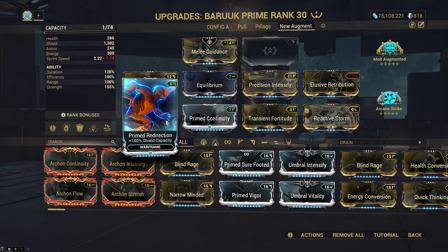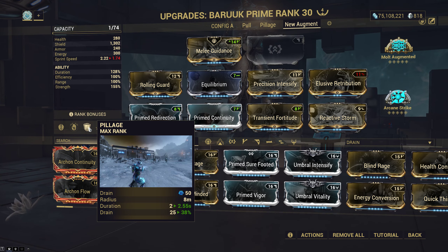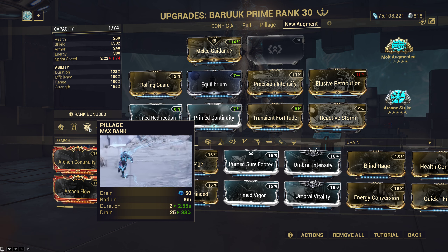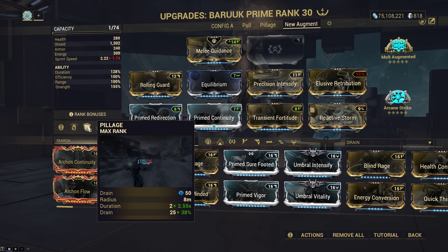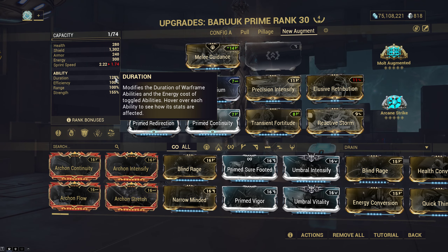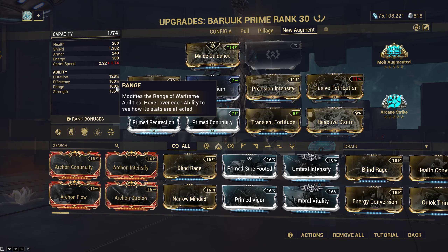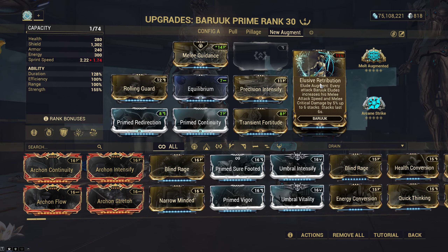You do not need this specific Baruuk build to play base Steel Path. This is a Baruuk intended for endurance. Even if I lose my red crits, it's a full armor strip build, so technically you can still kill them with yellows and oranges — it just looks uglier and you lose even more damage. But they're full stripped — when was the last time you had problems killing enemies with a full strip on Baruuk? You need a balance of duration, at least neutral efficiency, you cannot dumpster range, and you still need to build strength.